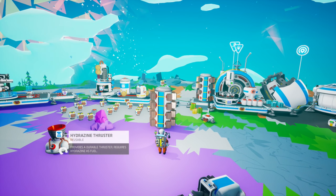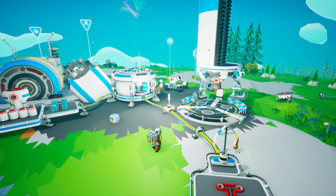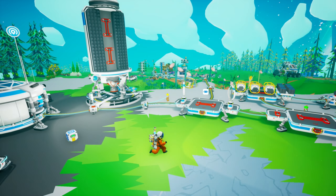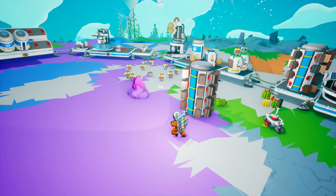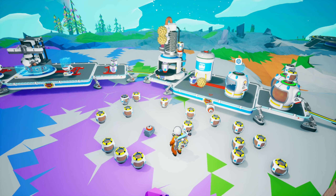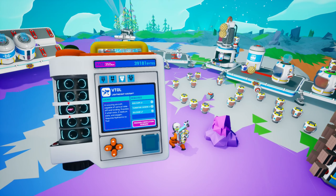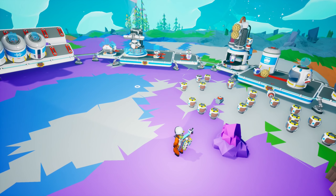Let's go ahead and put the hydrazine thruster on here as well. We're gonna turn it this way and we've got the storage module on our rover — I actually want to put that on here too, to have one slot with it. I'd also like to store hydrazine. Is hydrazine a gas? It must need a liquid container. A medium resource canister — fluid — okay, that's probably what we want.